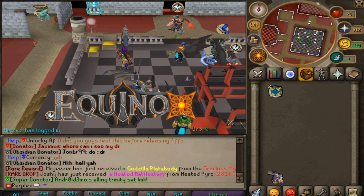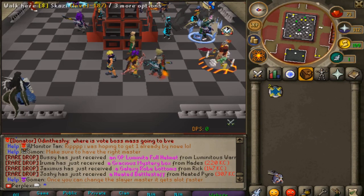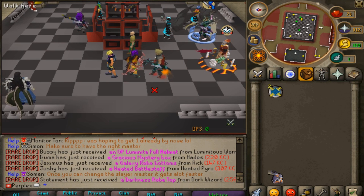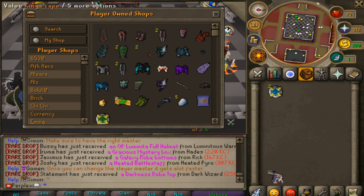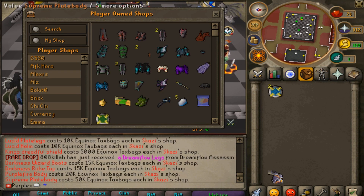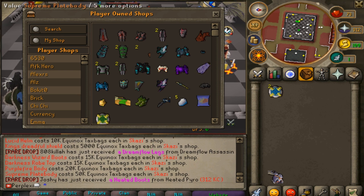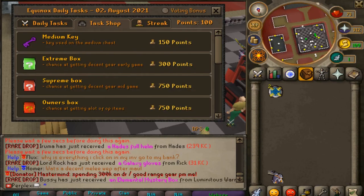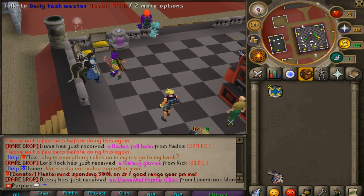In Equinox, you can view other players' shops. All you have to do is right-click on a player and click 'View Shop' to see their shop, instead of going to a player-owned store. You can just click on a person's name and look at everyone else's shops, which is a really neat and good addition.